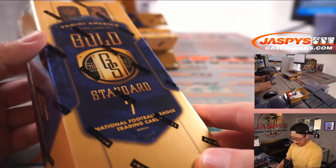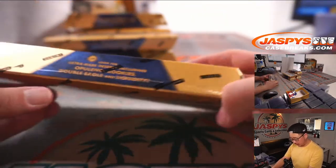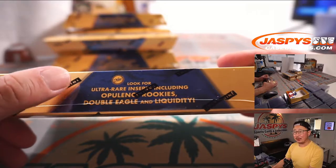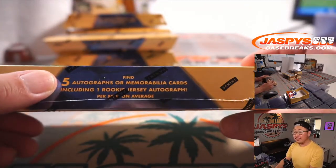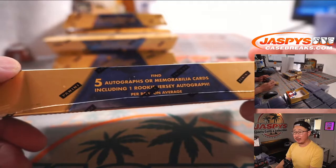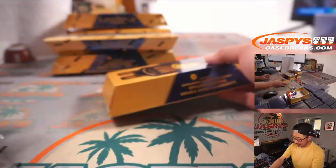Good luck, everybody. Everyone who's been around the hobby for a while knows the quality of Gold Standard — seven cards per box. Opulence Rookies, Double Eagle, and Liquidity are some new short prints. Five autographs or memorabilia cards per box on average, with one rookie jersey autograph in the mix. So good luck, let's see what we got.